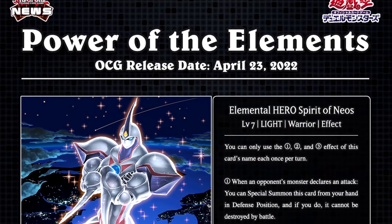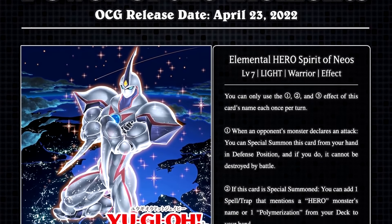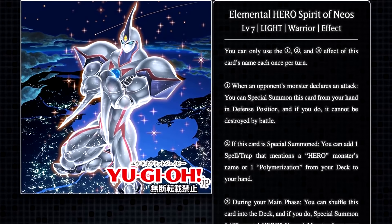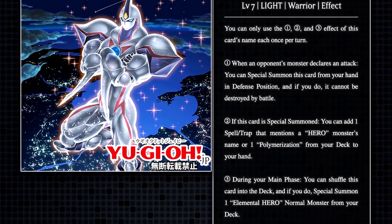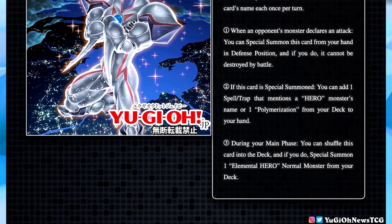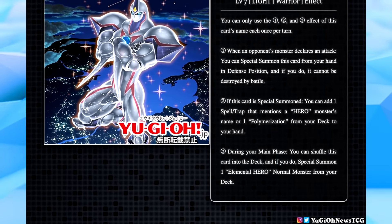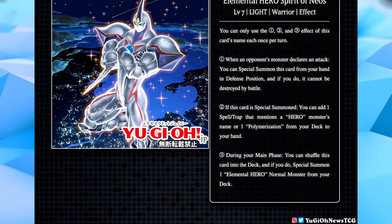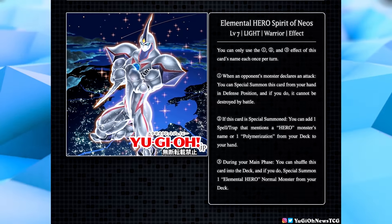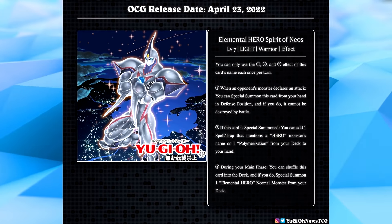Let's take a look at the first card: Elemental Hero Spirit of Neos. These images only show the artwork and stats since we don't have a picture of the actual card. This card has 2,500 attack and 2,000 defense. You can only use effects 1, 2, and 3 each once per turn. When an opponent's monster declares an attack, you can special summon this card from your hand in defense position, and it cannot be destroyed by battle. If special summoned, you can add one spell or trap that mentions a hero monster's name, or one Polymerization, from your deck to your hand. During your main phase, you can shuffle this card into the deck and special summon one Elemental Hero normal monster from your deck.